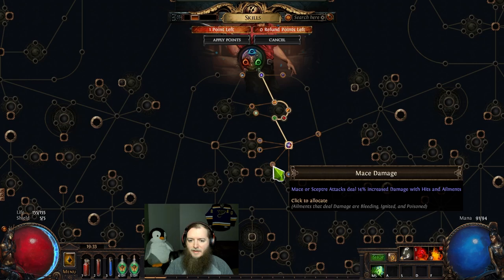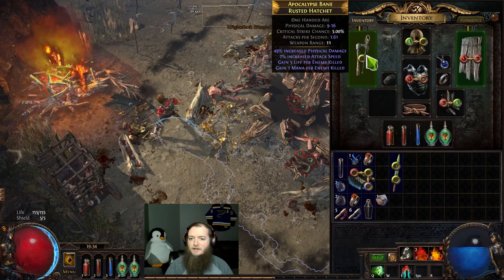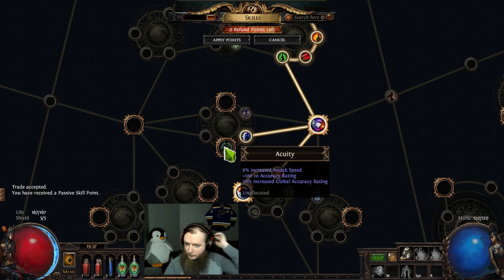Another point. Minions crit chance. Mace/scepter attacks. Brand skill duration — ew. I do mace/scepter — that takes us to Elemental Focus. I got a scepter, plus one fire, some flat phys. The scepter is better. Two points — go ahead and take Elemental Focus. Bottom is Acuity — attack speed and accuracy, also solid. Added fire might be good for single target. I'll take Acuity.